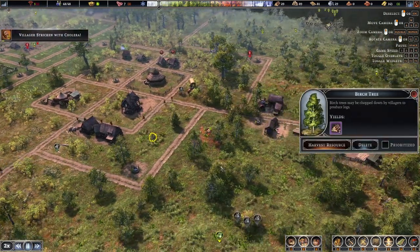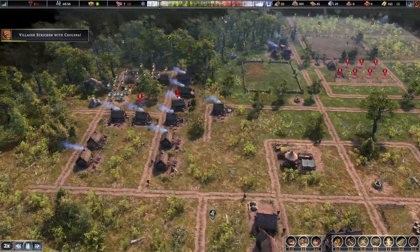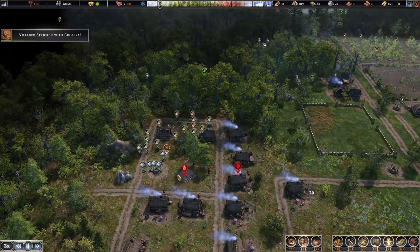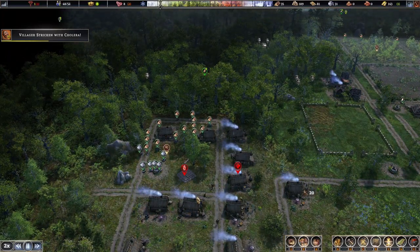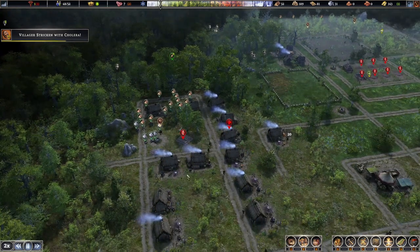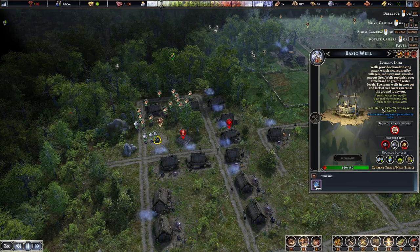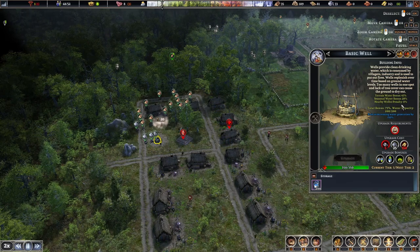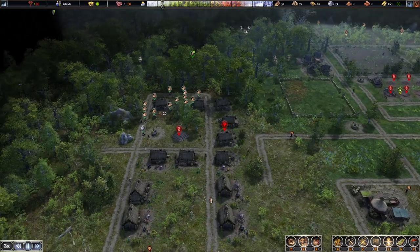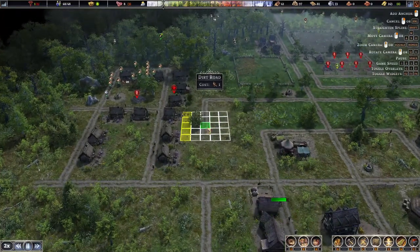We've got a clay deposit - that's pretty cool. Chicken with cholera - no, go away cholera! That's because there's no water supply here. Oh, there is now - rain is increasing water generation by 150%. Total bonus 74% - that's for terrain, seasonal water. No nearby wolves. There we go, we've got that fully developed now.